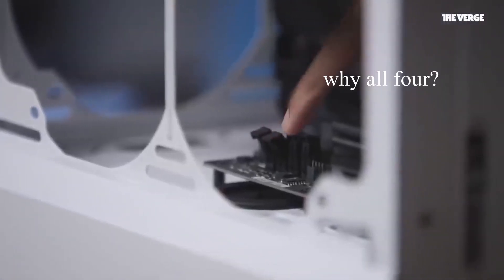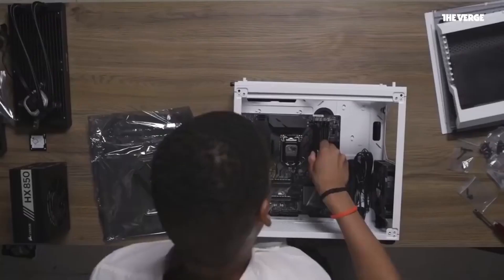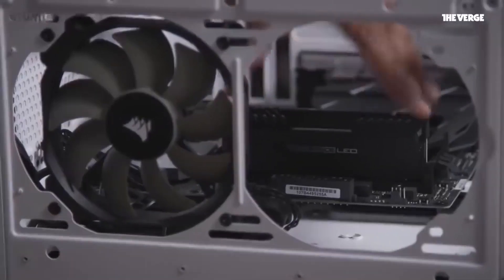Open the slots first, and just align the stick with the middle of the strip, not with the end, and just line that up with the logo. Once you hear that solid clasp and you don't see the gold connectors on the side anymore, that's when you know the RAM is in.